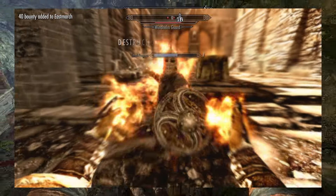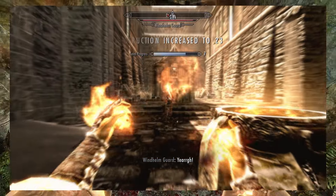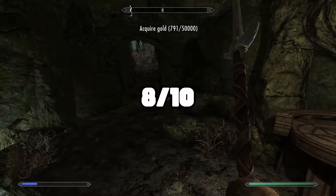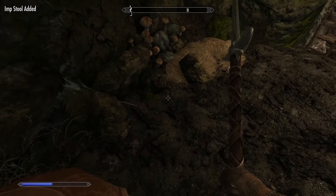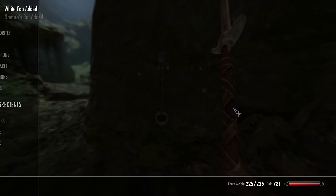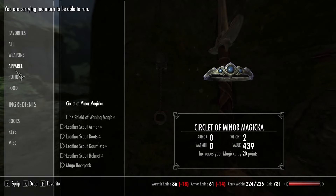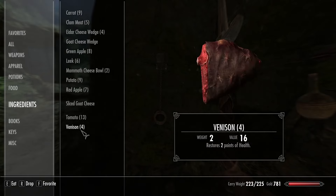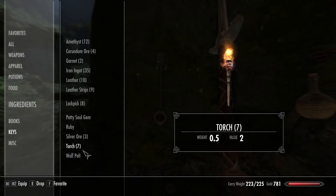Next up is Incinerate — basically the same as Fire Bolt but does 60 damage instead of 25 and costs a lot of magicka. I think Incinerate is actually the best of the three expert spells — eight out of ten. At this stage in the game you just want to do damage. It doesn't matter if you can drain magicka or stamina; enemies die so quickly that negatively affecting their stats matters far less than it did in the mid-game. I'd rather kill an enemy in three seconds than four.